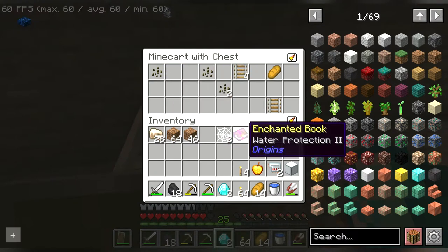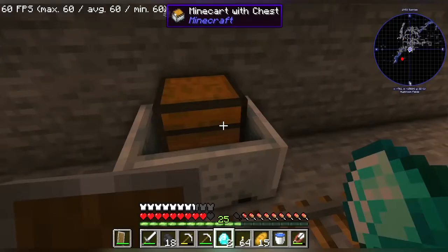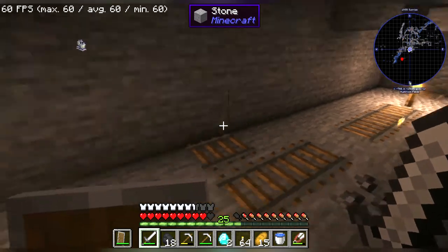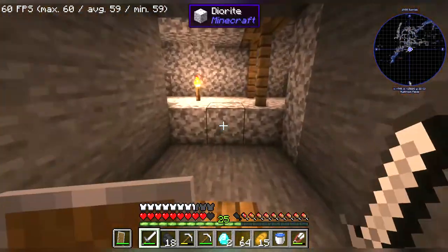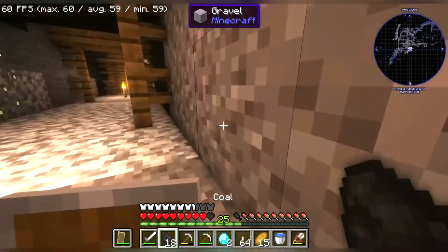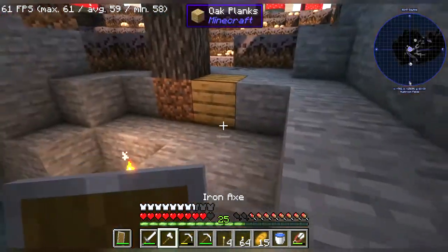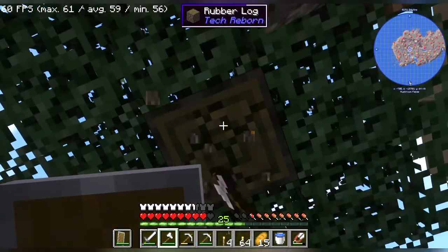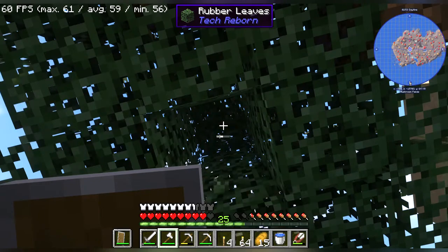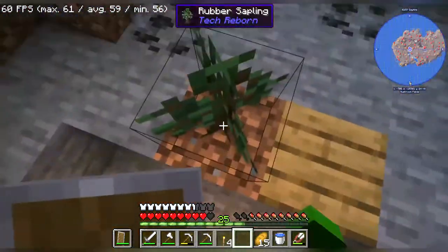Another water protection book. Who do they think I am, an Enderman? I respect all kinds of players, by the way. This is an origins mod, so there's bound to be an Enderman somewhere. My only concern for using this kind of wood is that if we use it in a furnace, it won't turn into charcoal — instead it'll turn into some kind of rubber or something.